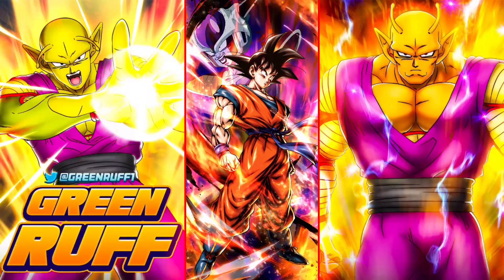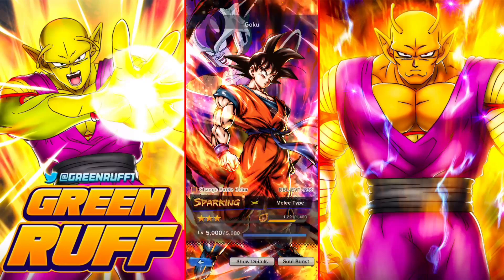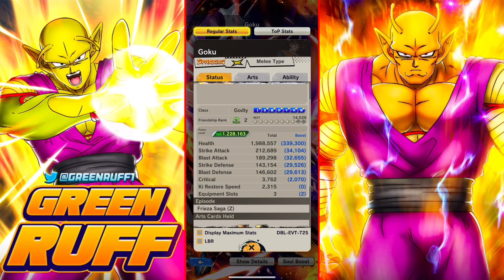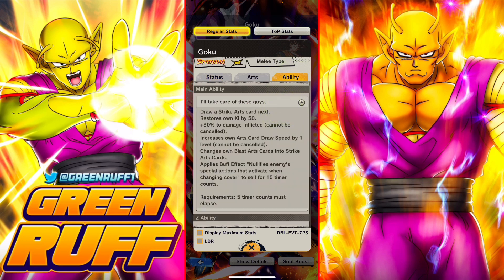Yo, Shiboy Gruff here, back with another video. Today we're showcasing the new free-to-play Goku. We have him at three stars, unfortunately. The only way to get his Z power is you gotta play the event, get the adventures, and run them to get his Z power. You can only do it once per day, so the highest I could get him is three stars. I think it's dumb, but I'm gonna showcase it.